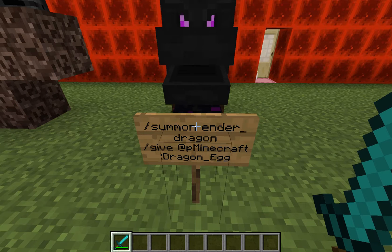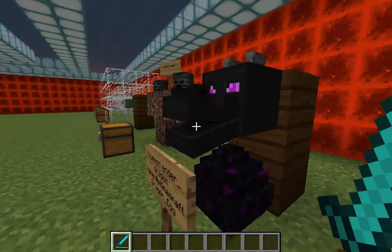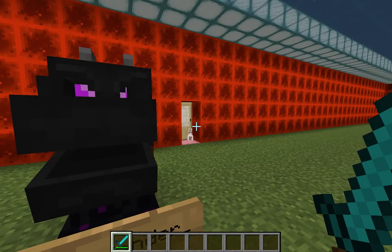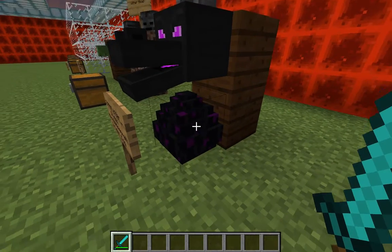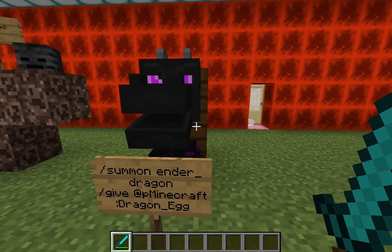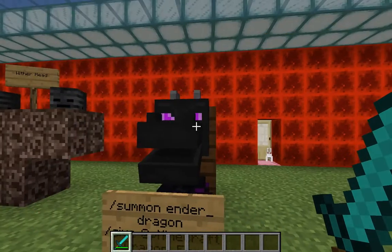Now, the friendly little ender dragon, which you can summon. Below you should probably pause to copy the command down, or you could Google it. This summoning command just summons a neutral dragon. When you kill the ender dragon, you can get her head and you can also get an ender egg. In creative mode you cannot get the ender egg — it's not in creative mode, which is kind of silly. The bottom slash give command lets you summon the egg if you want to mess around with that.